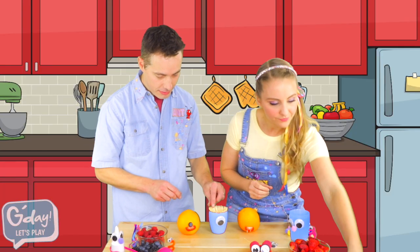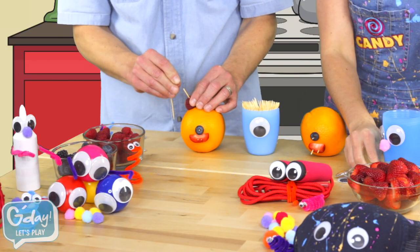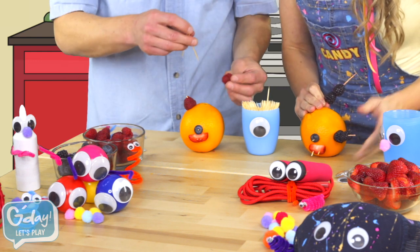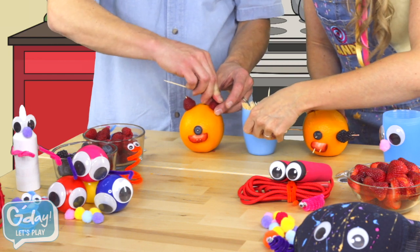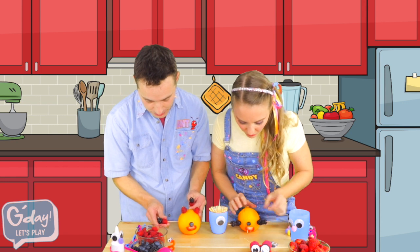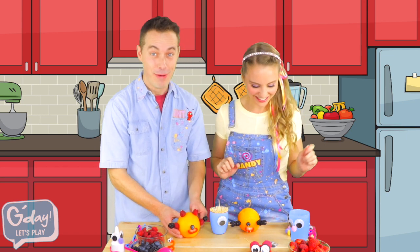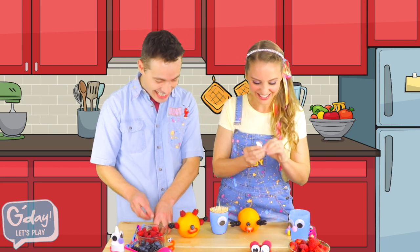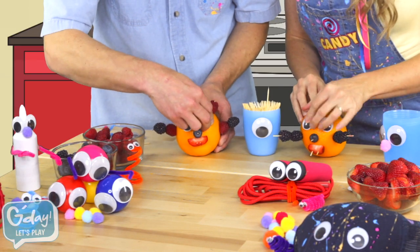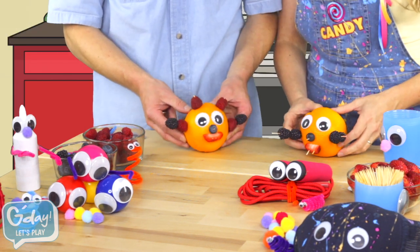I am going to give my fruit person some hair. And I'm going to give my fruit person some arms. Good idea. There's some hair. I've got some arms here. And there. Now the best part of all — the googly eyes. One on there. Two. Oh, wow. My orange looks like a real person.